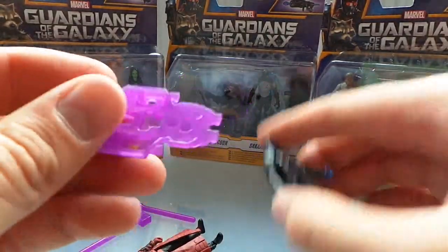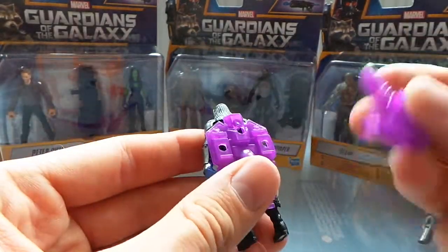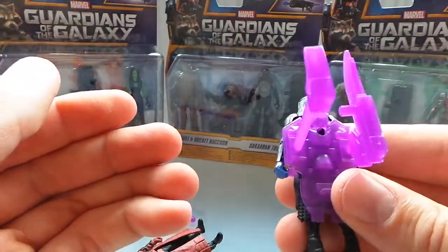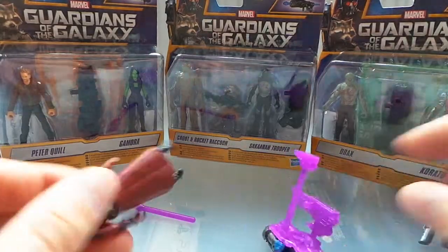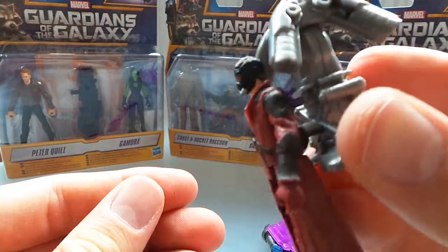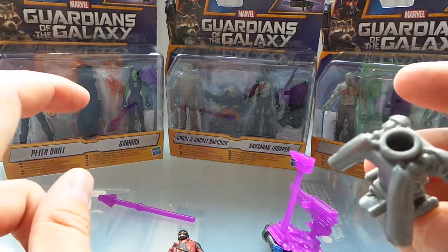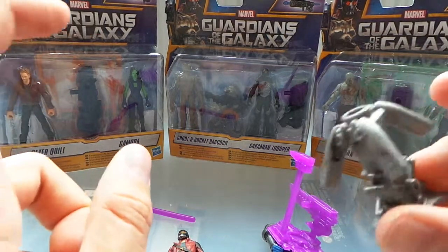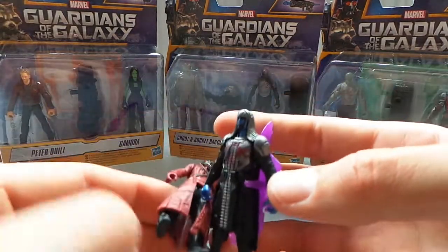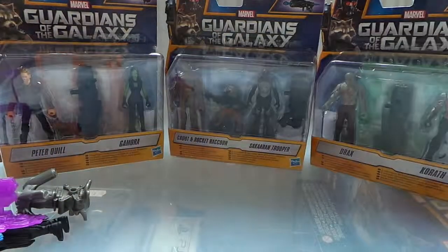Each figure has a hole in the back so you can just plug the backpack in, and then you can plug a weapon in too, or they can hold them. It's like a weapon store on his back. The rocket launcher might be meant for the ship — a lot of the pictures show ships with lots of different moveable guns, so maybe these are what they're for. So that's Ronan and Star-Lord.